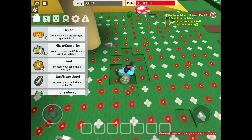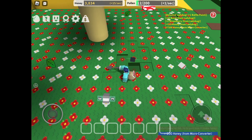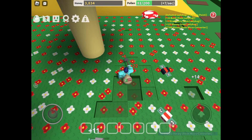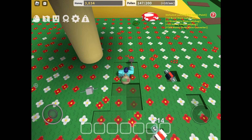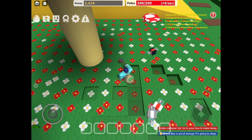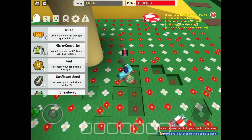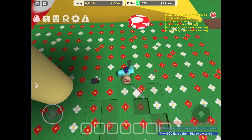We're going to use this thing called a micro-converter. What it does is it takes the pollen that's already inside of your bag and converts it to honey. It's definitely useful if you have a really big bag, so I would save them. I'm just using them right now because I'm too lazy to go back over to my hive.